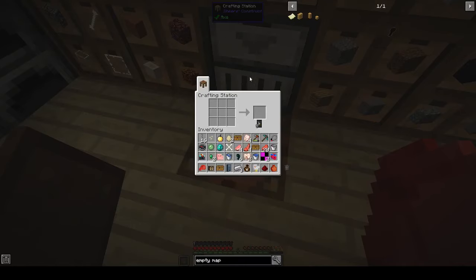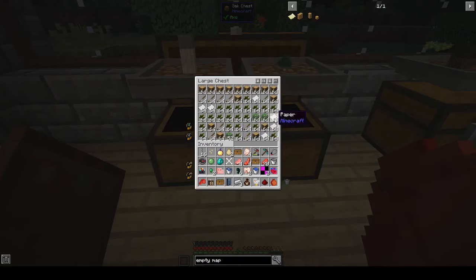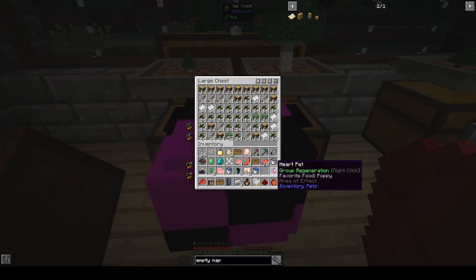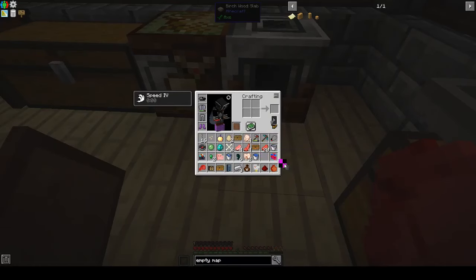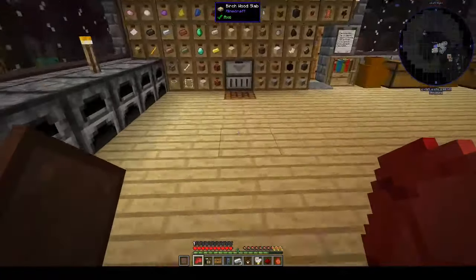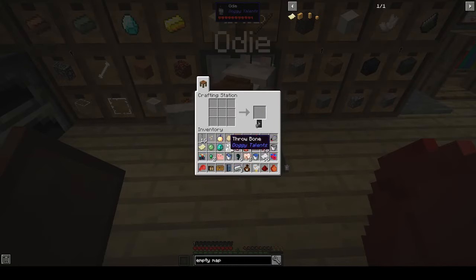We want paper — there's paper over here. What can we get rid of? Let's put those away. Let's take a stack of paper. So — empty map.